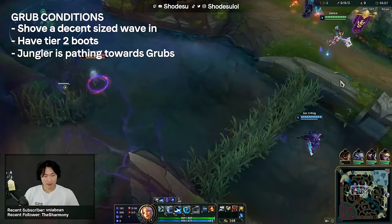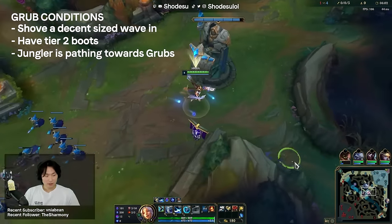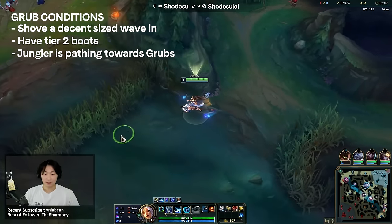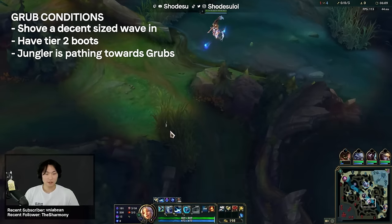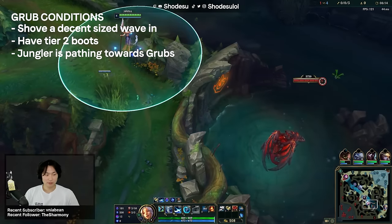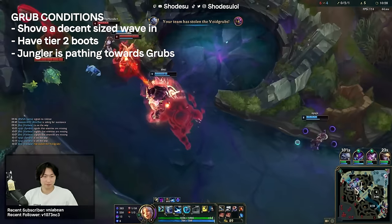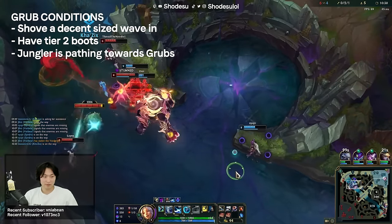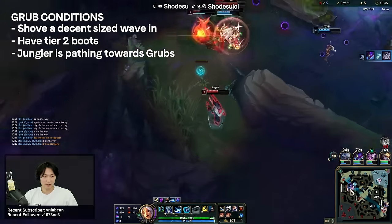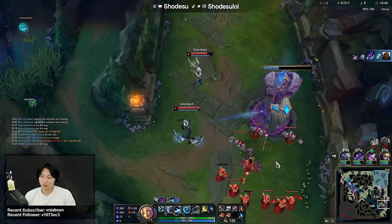If you do meet those conditions and rotate to grubs, try not to show yourself to the enemy and assess if you need to actually stay or not. If you know the enemy won't contest grubs, go back to bot lane as soon as possible so you can make it back in time when the wave is bouncing away from your ADC. I didn't stay in this example because I saw that their jungler was low and their mid laner died. If their mid, jungler, or top dies at any point as you are pathing, you should just go back to lane. I say grubs are overrated because even if you have the opportunity to rotate, it's sometimes just not worth it — in lanes where you have prio and have been hitting the enemy tower, it's better to secure first tower and get the extra gold.